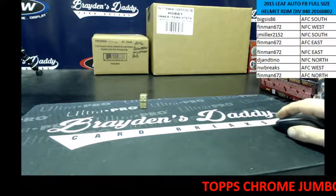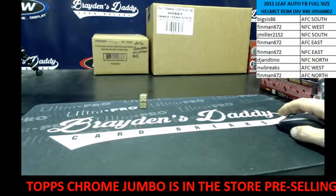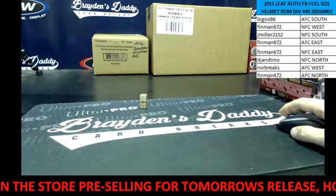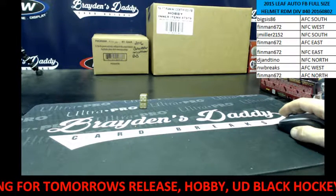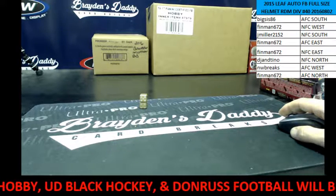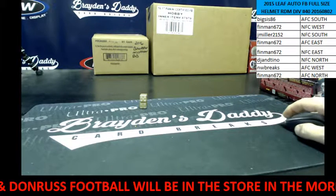Here is our roster. BigSys has the AFC South, Finman the NFC West, Jay Miller the NFC South, Finman's got the AFC East and the NFC East, DJ's got the best division in football — the NFC North, NW's got the AFC West, and Finman the AFC North.